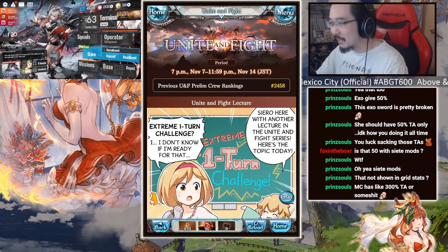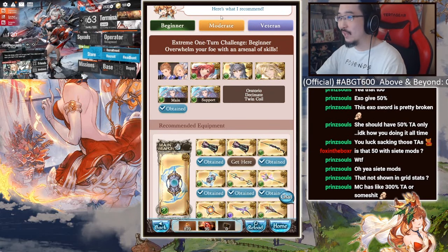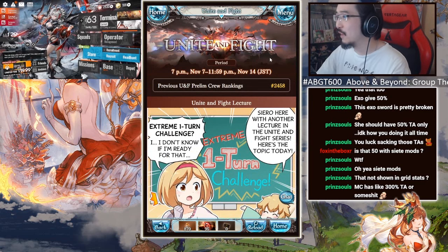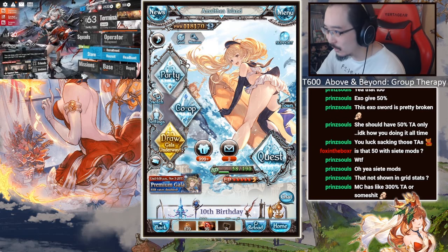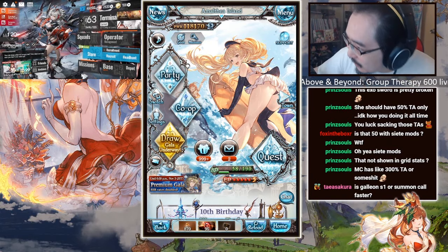For everyone else, just use relic buster if you're weak. I don't think you need to do any of this. If you have anyone with CA reactivation, have that enabled and press that button to do the CA reactivation. I'm fairly certain you'll be fine. If you still have problems with damage, make sure you debuff, or just call babu if you have it. If not, just press extra skills or nukes and call it a day.